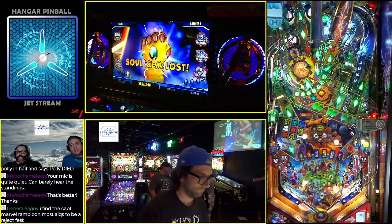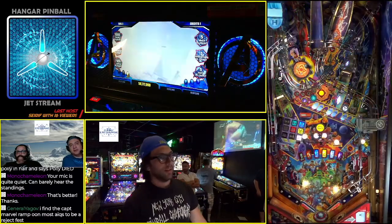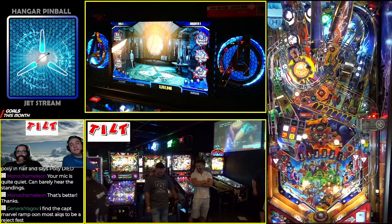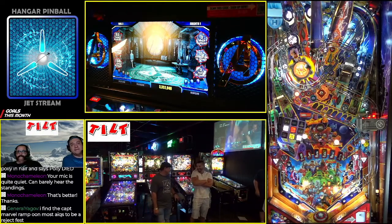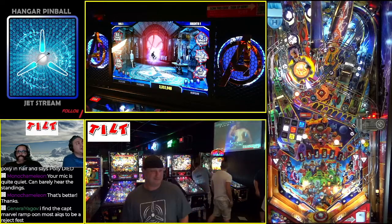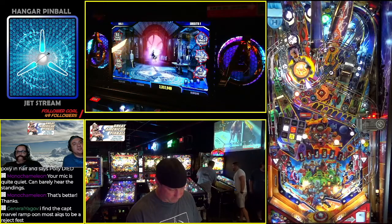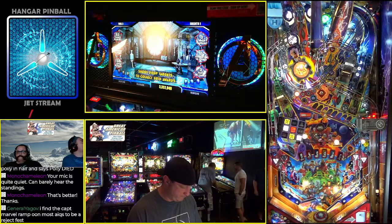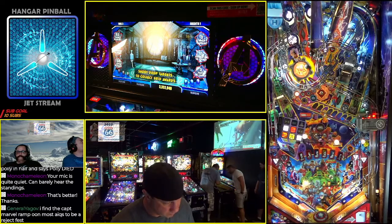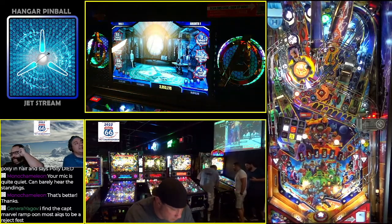Fortunately he didn't get any shots, but he's still having a great ball — nothing to sneeze at. 59 million — basically a 59 and a half million ball. Amazing job. Soul Gem was not kind to him, but still a great ball at 59 and a half million. That Soul Gem was tough. And so Gabriel is now sitting in first place.